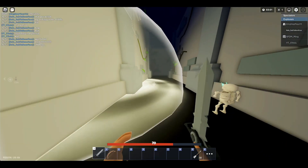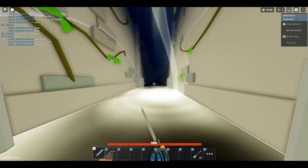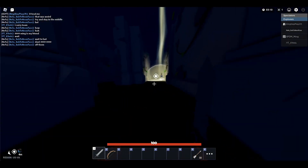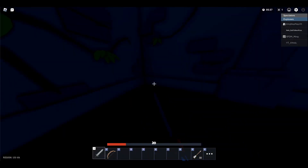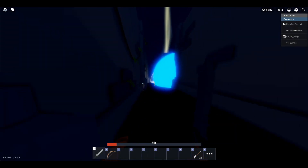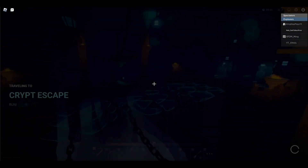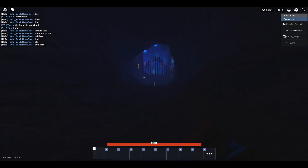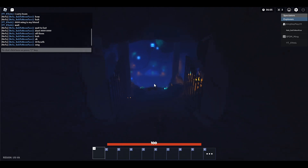If you ever get low on health, go up on the pillars — you should see them on the sides. The skeletons won't be able to hit you there, and you should be able to complete the maze. Once you're at the end, you should see this blue portal orb, and once you touch it you'll be teleported to the third area of the trial.